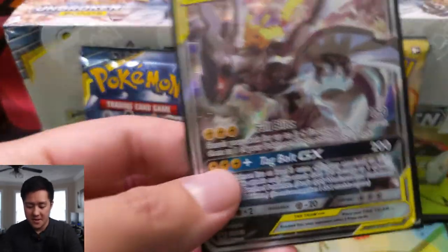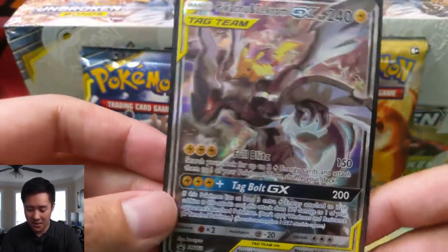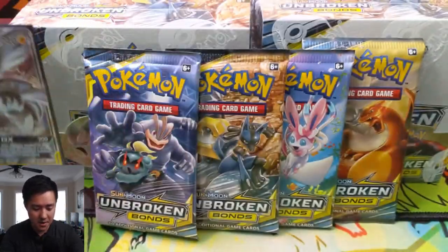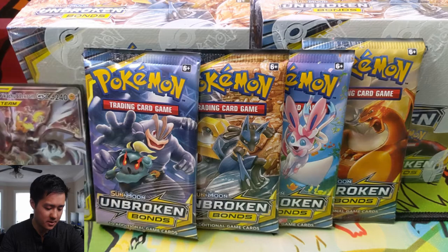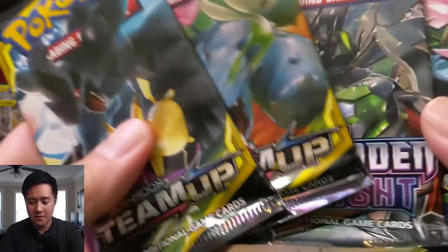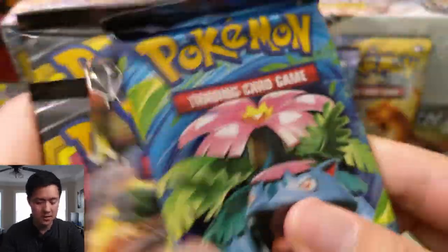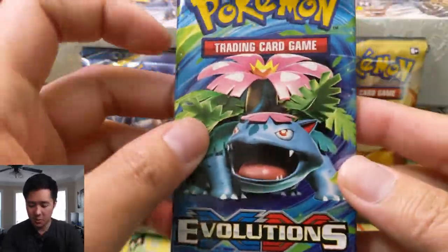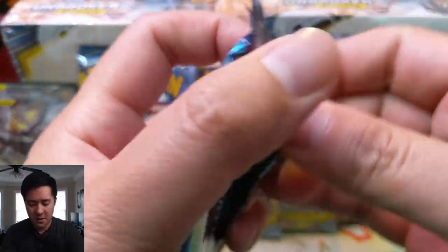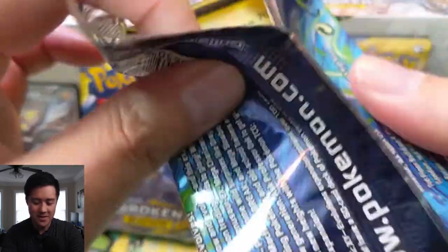Here is the promo card. I still maintain this is definitely the best alternate art, at least from the Team Up 10s, probably the Team Up set too. I'm not going to keep the code card to myself. We do have four packs. We have four Unbroken Bonds as well to crack into. Let's start with Evolutions. I'm starting to feel really bad for Blastoise - I'm kind of hoping for a Mega Blastoise in this pack.